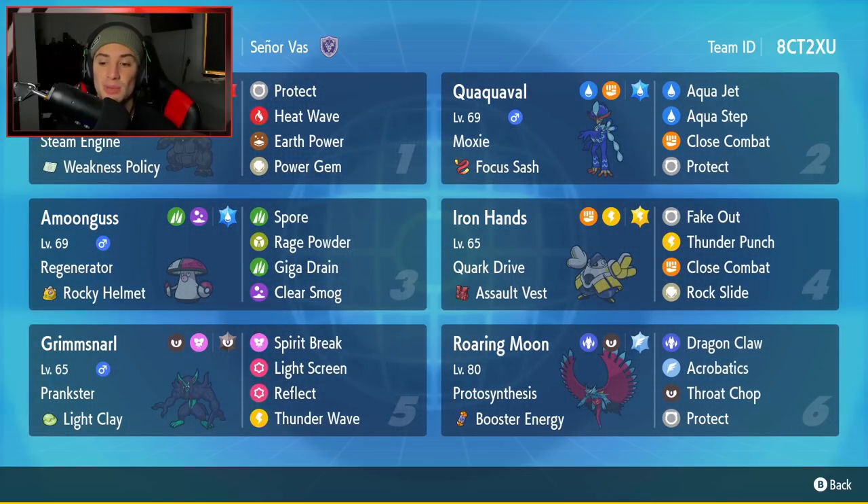The final Pokemon is Roaring Moon — a cool Pokemon with great stats, especially with Proto Synthesis and Booster Energy as its item and ability. It's got Dragon Claw and Throat Chop for its two attacking moves, plus Protect and Acrobatics. If you want to run the team yourself, the rental code is in the top right corner. Let's hop onto the doubles ladder and get some wins with this Quaquaval team.